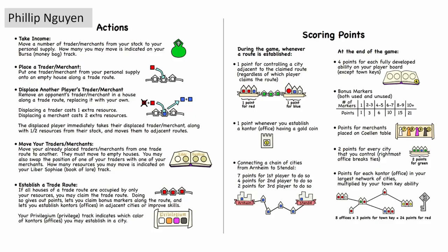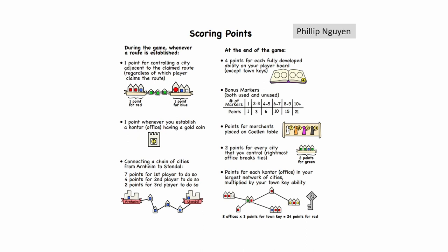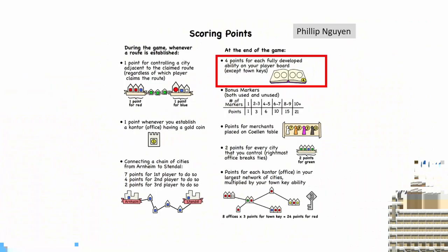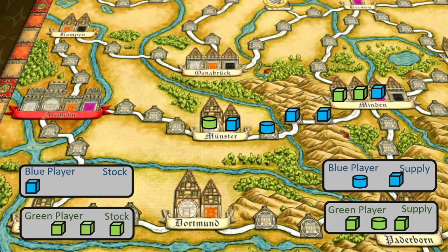Now let's talk about end game points. I'll refer to a player aid by Philip Nguyen, which I'll link in the description — it's my favourite player aid ever. You score for cities you control, for offices in your largest network, and for merchants in Coelen. At the end you also score for bonus tokens you have and for each skill developed all the way to the end. You also score points during gameplay — this is actually quite a big source of points. Every time a player completes a route, the players who control the cities at either end of that route score a point.